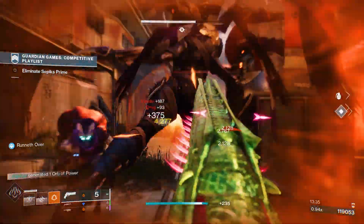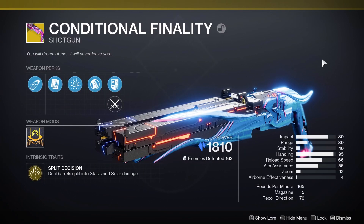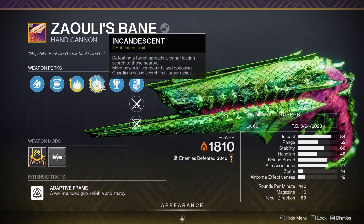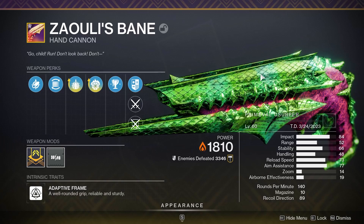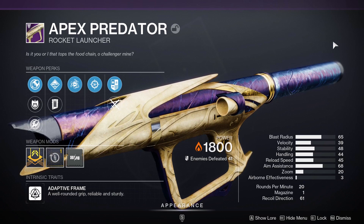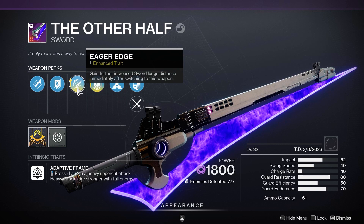Now that our subclass is set with utility, weapon damage buffs, and reload speed buffs, let's look at the weapons. In the primary slot, of course, we have the exotic Conditional Finality. For the secondary slot, probably my all-time favorite weapon in Destiny — the Zaouli's Bane Hand Cannon — with enhanced Explosive Payload and enhanced Incandescent. I use this on pretty much every build, but especially when running solar, this thing is just unbelievable. For the heavy slot, I'm usually running the Apex Predator rocket launcher — a great non-exotic solar rocket launcher. However, since this build is all around movement speed and high mobility, I'll often swap to my Eager Edge Other Half sword for more mobility in the heavy slot as well.